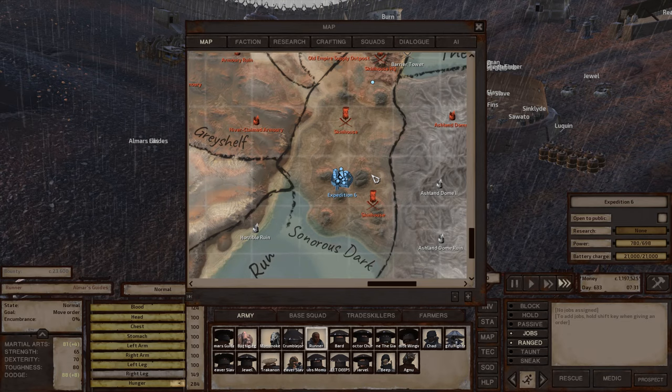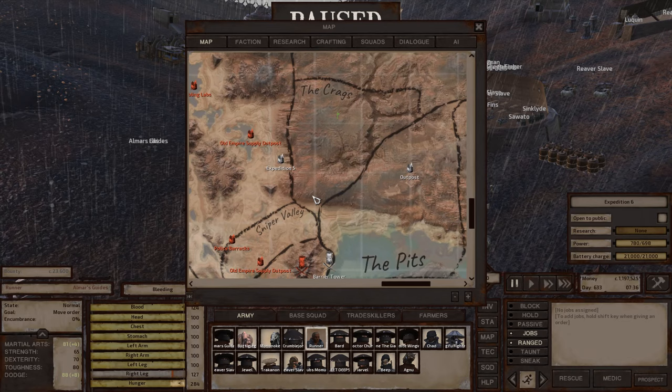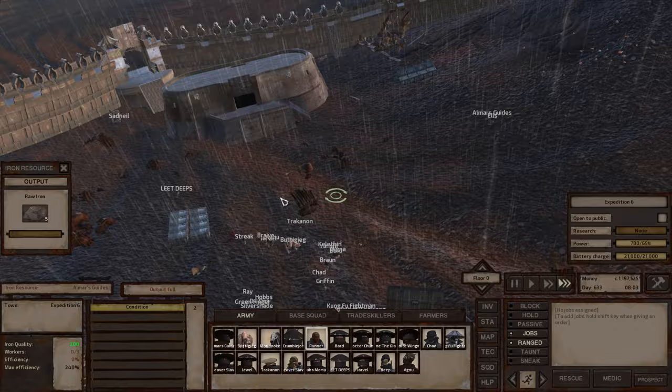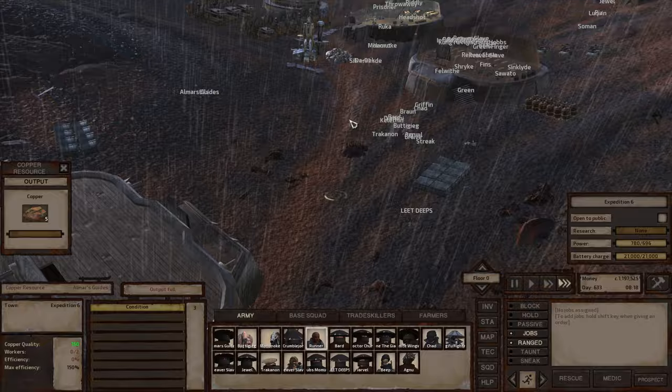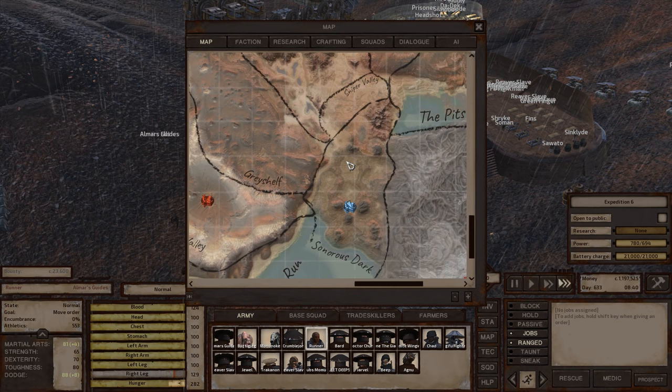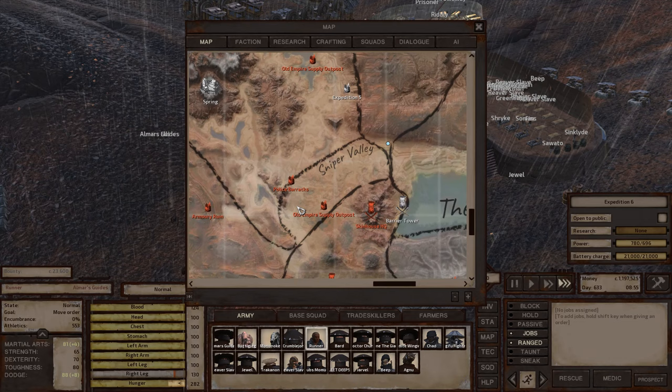Sonorous Dark is actually a lot better of a location than people give it credit for. The iron and copper quality in this zone is insane — clicking on this iron node shows 200 quality, 240% max efficiency. The copper is 150 quality, 150% max efficiency. You just can't get copper and iron quality that good in many other zones. You will need hydroponics in order to reliably grow food here.